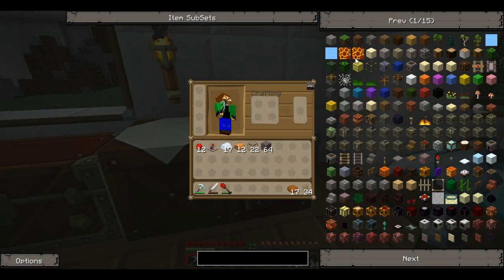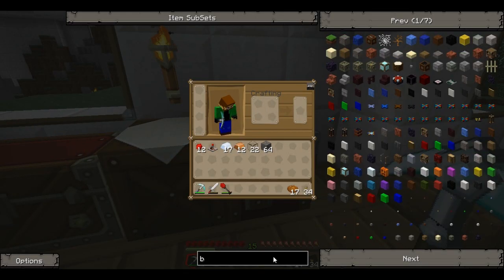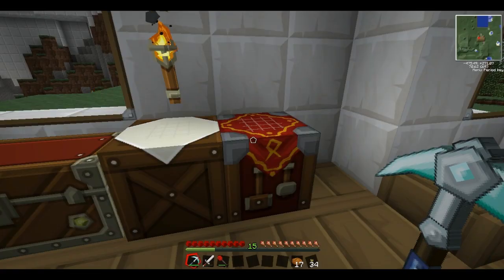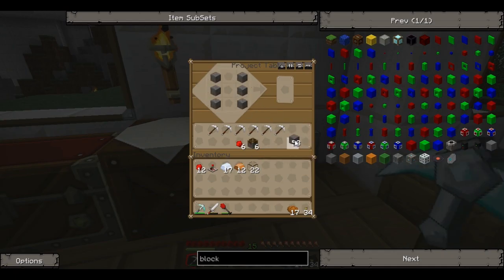The first thing we're going to make is the block breaker. Very simple — piston, cobblestone, iron pick, a little redstone and we get our block breaker. I've already got most of that laid out in here, so we're going to make six of these. Six block breakers. Awesome.